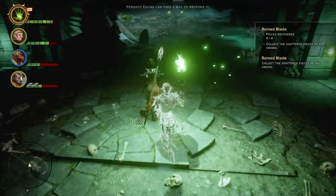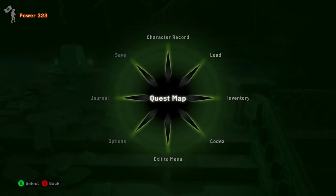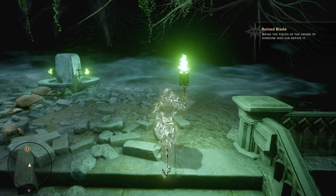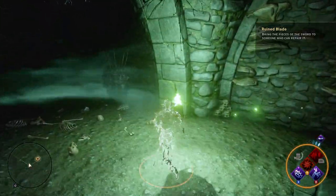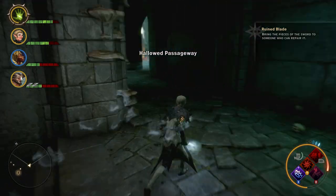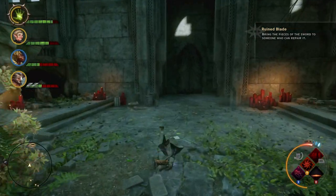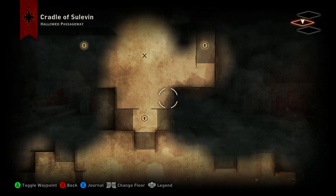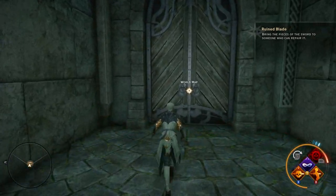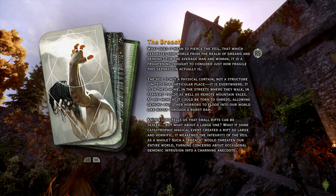Alright, collect the shattered pieces of the sword. "Perhaps Dagna can find a way to restore it." Can I just fast travel out? Oh well, we'll take the long way. Dagna, I need you to make me a super cool weapon. Is that really it for this area? I mean, I found the masterwork thing. Whatever — we came for the sword, we got the sword. Now let's hop over to Dagna, have her fix this thing up, and hopefully get something really badass out of it.